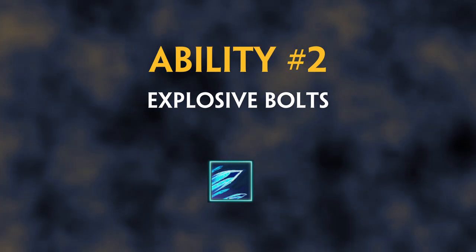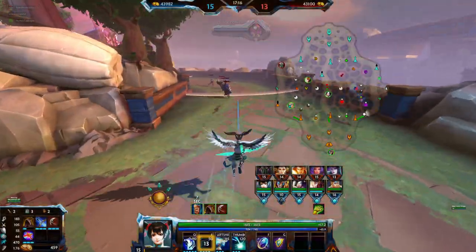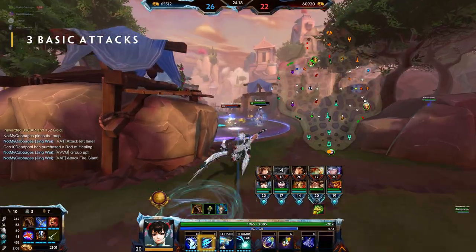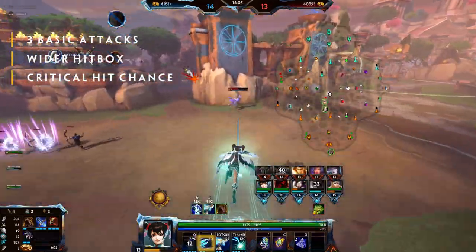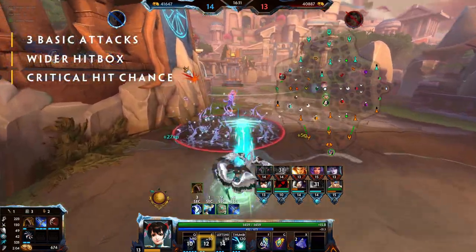Ability 2: Explosive Bolts. Jingwei will load her crossbow, augmenting her next 3 basic attacks with a wider hitbox and an increased critical hit chance. This makes hitting her basic attacks much easier.